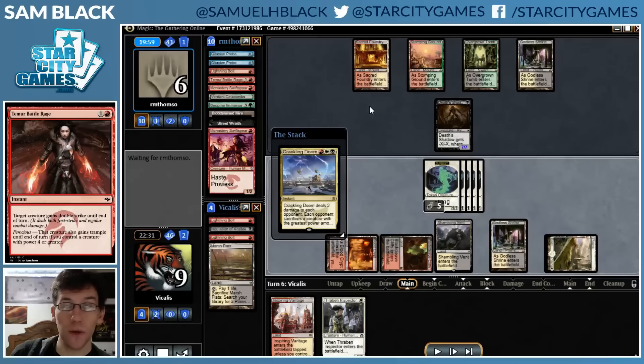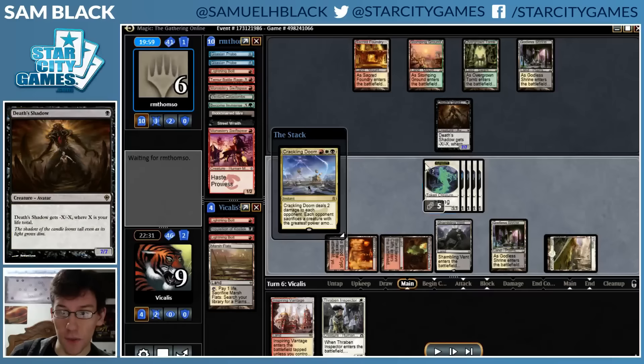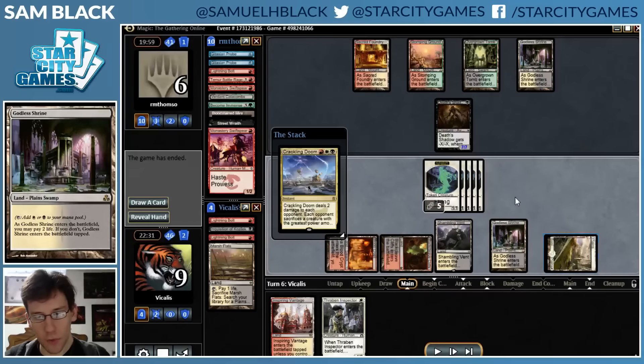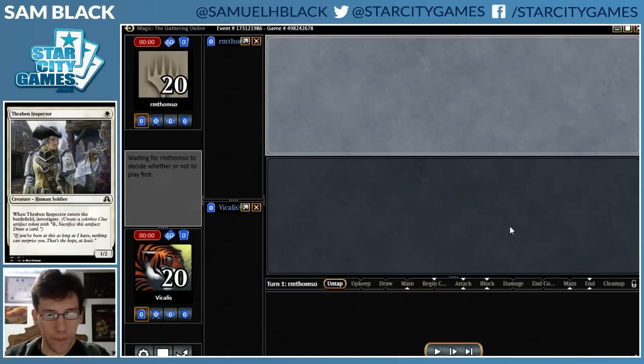That's the way the game played out. I think it was correct to attack. The fact that I drew Crackling Doom there doesn't mean I should have played around Become Immense and Battle Rage - just like the fact that my opponent didn't draw it doesn't mean I was wrong to attack. In terms of my long-term odds of winning based on the information I had when I made the attack, it was correct to attack with the one Spirit. Anyway, that was the first game. The second game - obviously I'm going to be on the draw because I won the first game.